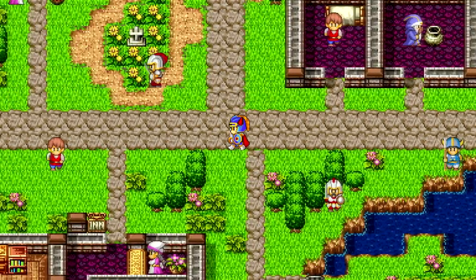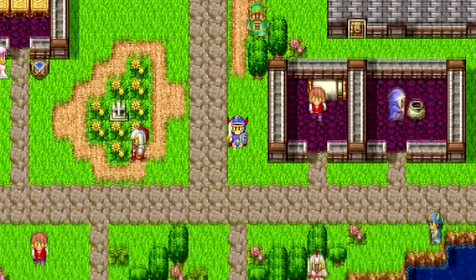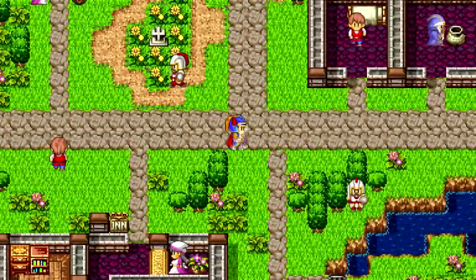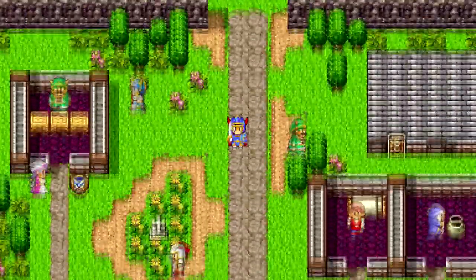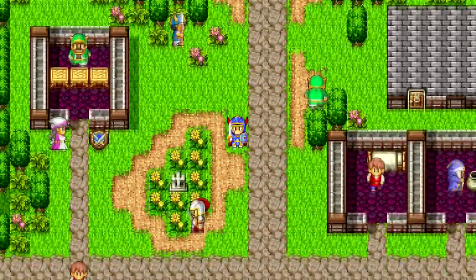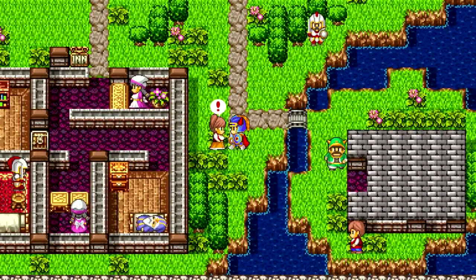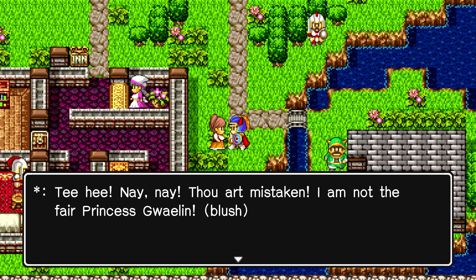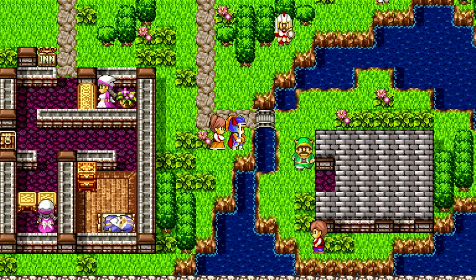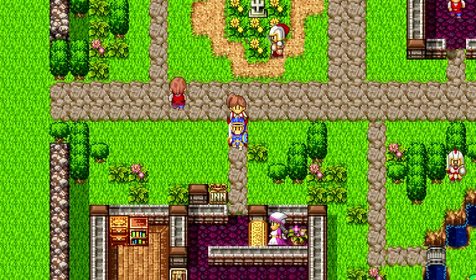A bit of exposition: the main character is the scion of Erdrick, a descendant of a legendary hero who lived long ago, and he's basically the only one who can do anything. Hello there — she's not Princess Gwaelin. 'Silver-tongued indeed' — and she's following me around. I wonder what happens if we check in with her at the end.